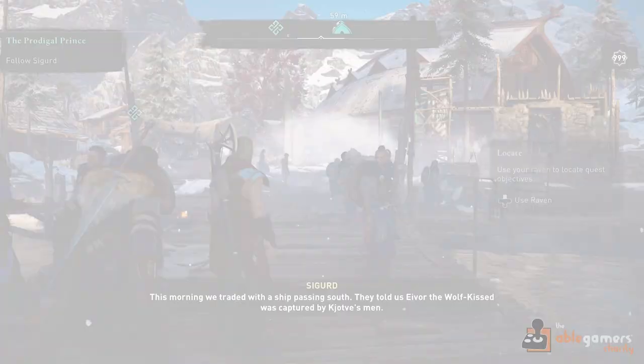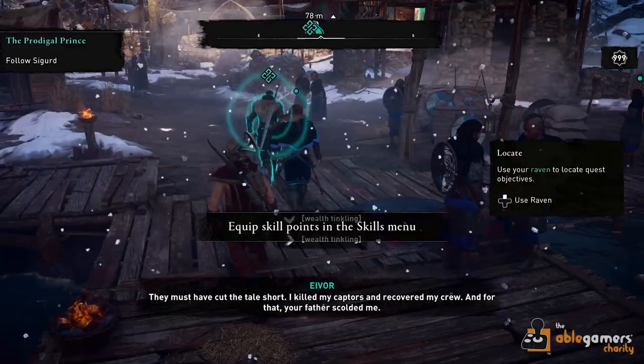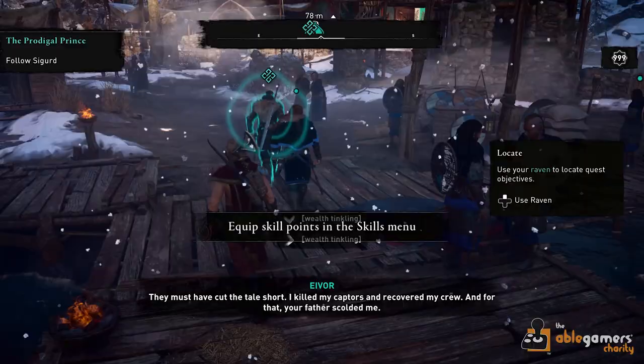Other benefits of Odinsight include being able to highlight important allies, quest-related objectives, and environmental objects that players can interact with. While things highlighted by Odinsight may fade away after a brief period of time, players can selectively reactivate it to rescan and recall where previously scanned elements are located.